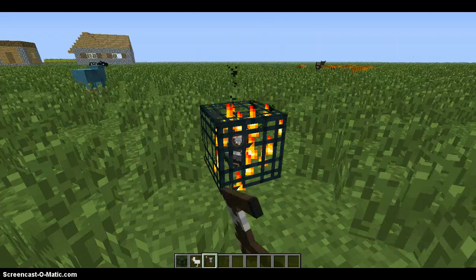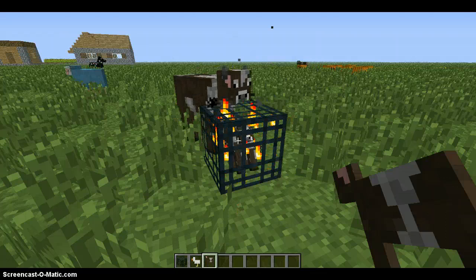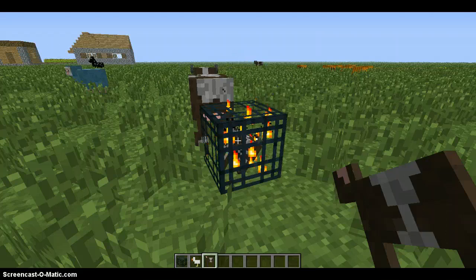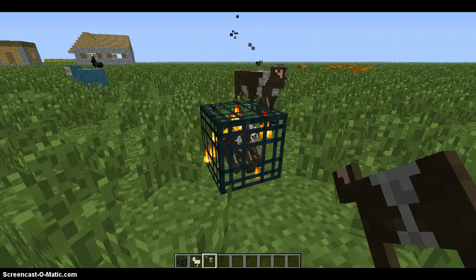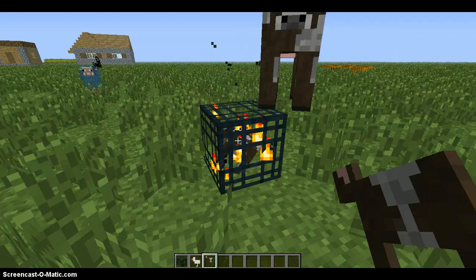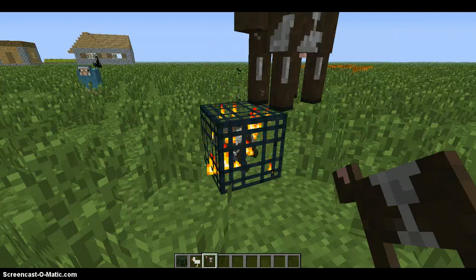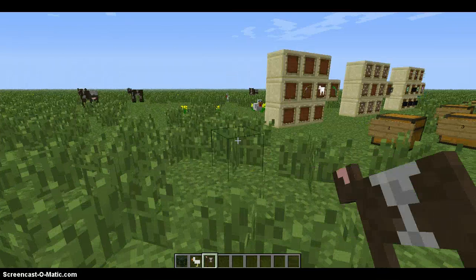You can also change it by right-clicking with another animal of your choice. And you can also do this with natural spawning spawners. So if you found a spawner and wanted to make a mob grinder - say if you wanted it to be a skeleton spawner but it was a zombie spawner - you'd kill a skeleton, get the little skeleton thing in your inventory, then right-click the zombie spawner with it, and it'd become the skeleton spawner.